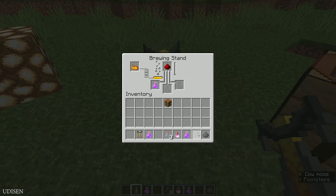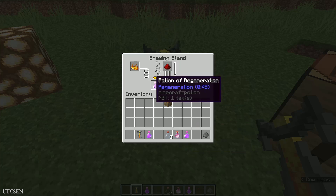And if we combine redstone dust with the regeneration potion, our potion now has — by default the potion had a duration of 64 seconds. Now it is one minute and 30 seconds. Cool.